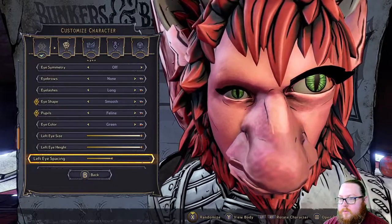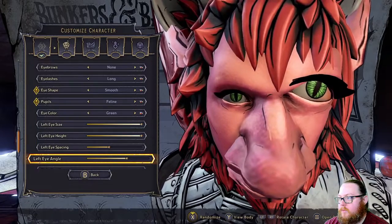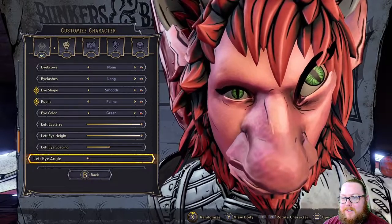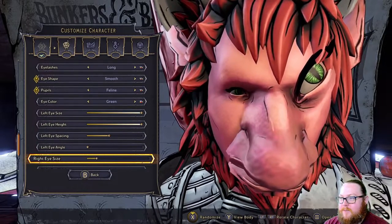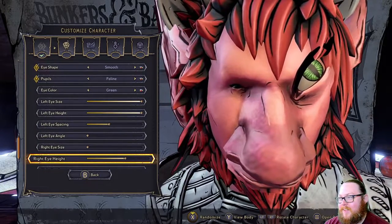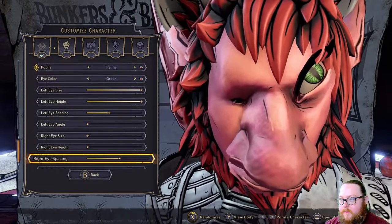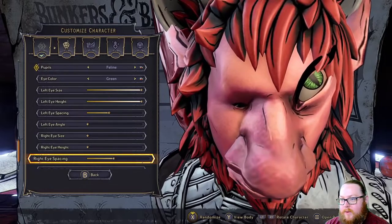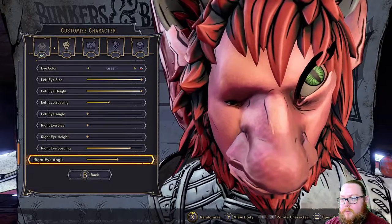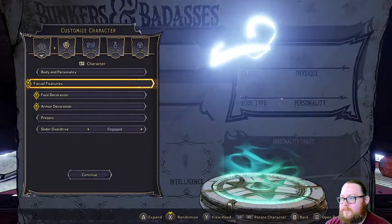We'll leave the eye spacing alone. The angle can make them look kind of like a lizard. For the right eye size, we're going to make it as small as we can possibly get it. The right eye height — we're going to make this as low as we can get it. For spacing, let's go out as far as we can. Then the angle, we're going to go the opposite direction. Oh my.